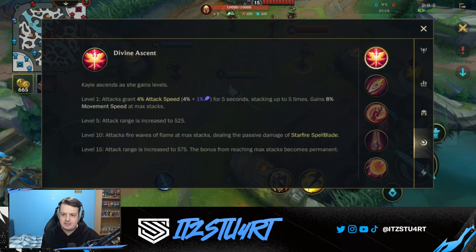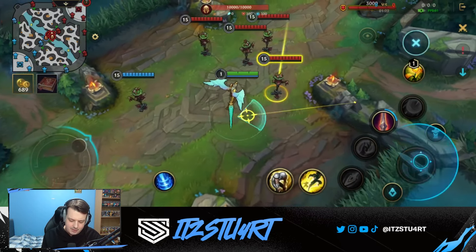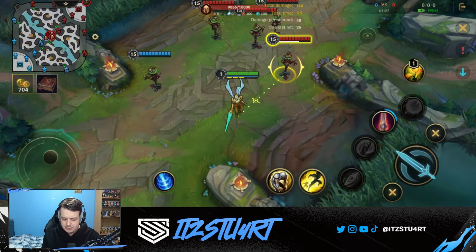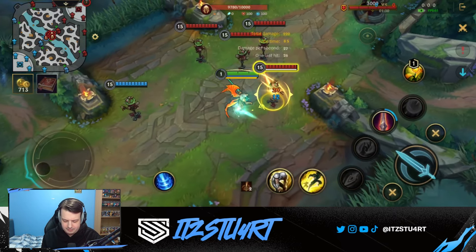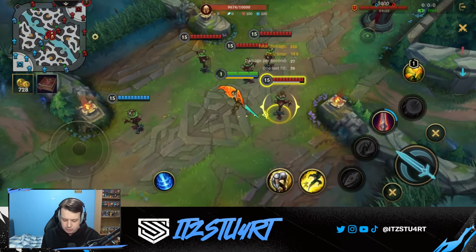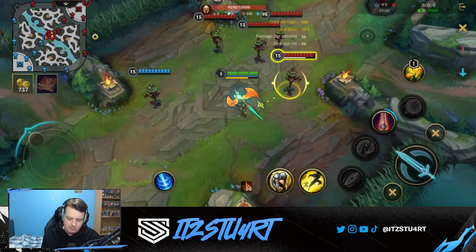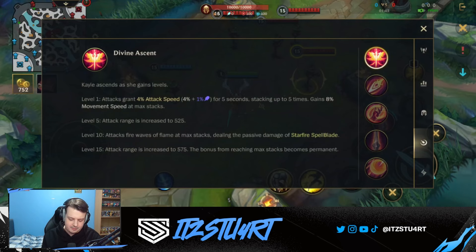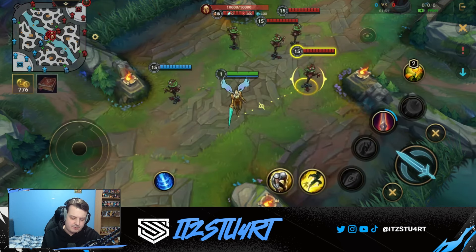The bars underneath your mana bar show how many passive stacks you have. When you reach maximum stacks you get extra movement speed, and every time you auto attack while the yellow bar is draining it resets the passive, giving you extra movement speed and attack speed. Once you reach level 5, this is really where Kayle becomes a champion — her attack range increases to 525.